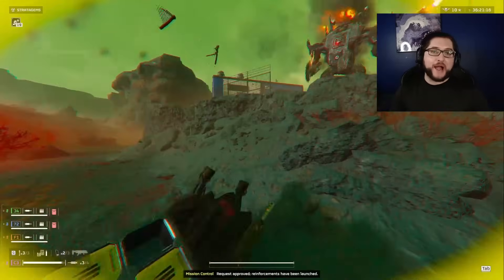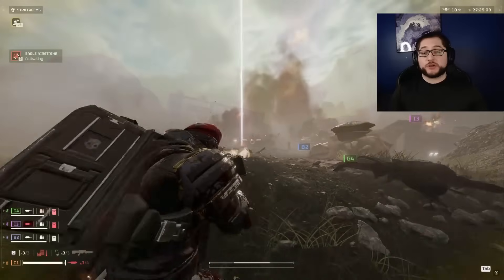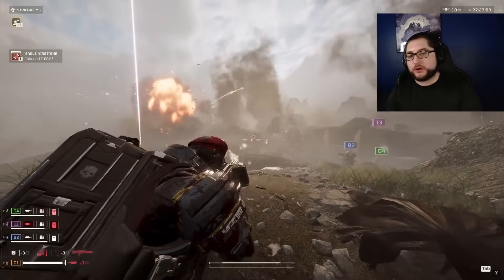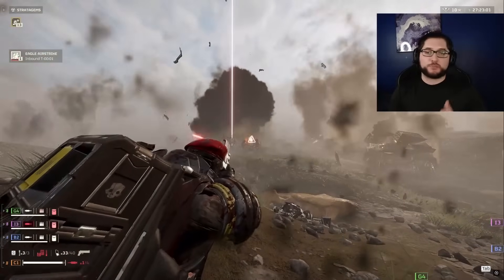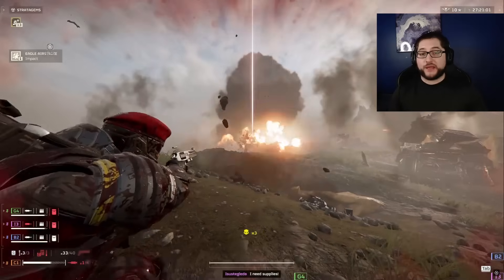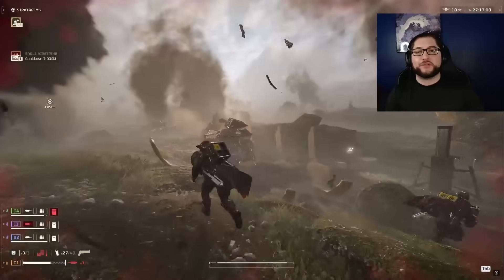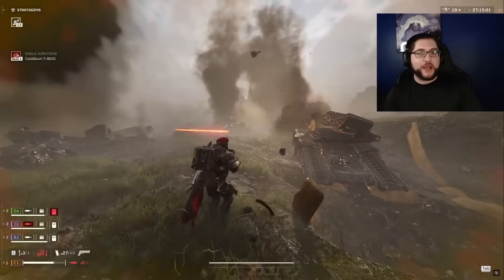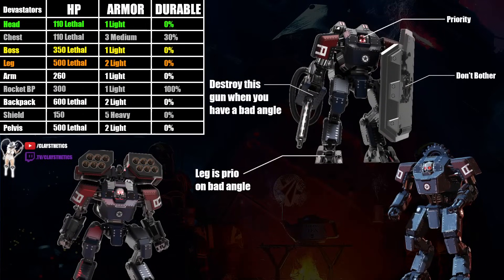The real danger comes with the laser rocket hulk — it spams forever and is insanely accurate with crazy damage, but dies in the exact same ways. A quick trick I use with the revolver and any of the 30 recoil reduction armor is to just crouch and aim for the bottom of that red eye and spray down the magazine. This removes it without thinking and is the easiest way to do it with anything sub-rocket — nothing has an easier time with this than the revolver.